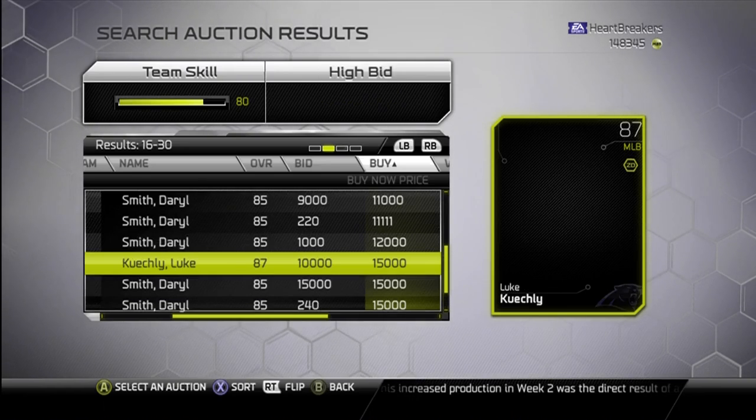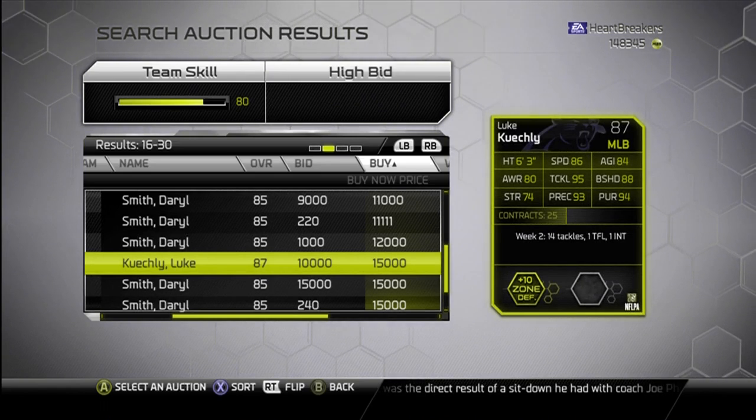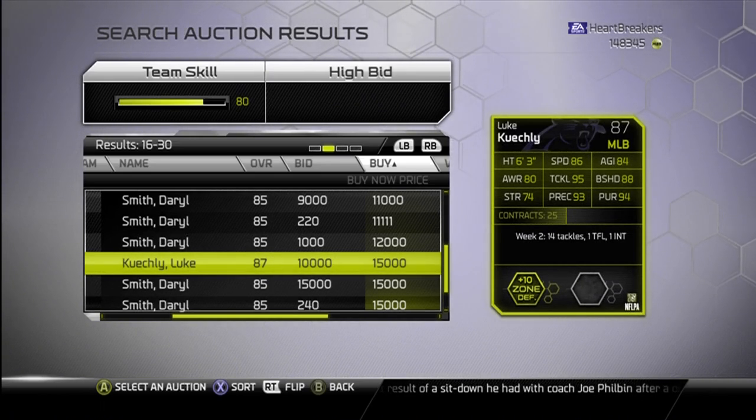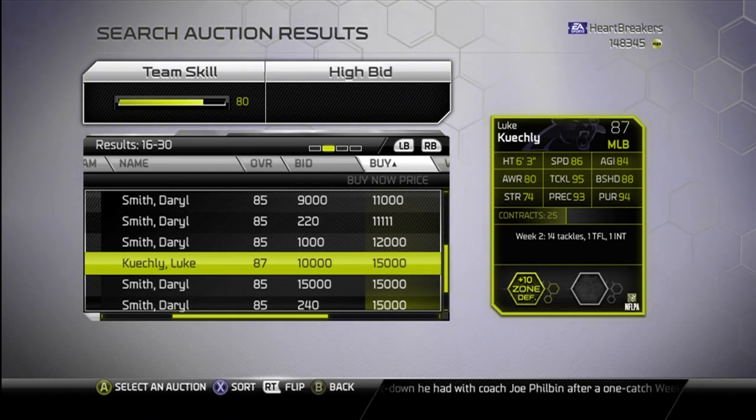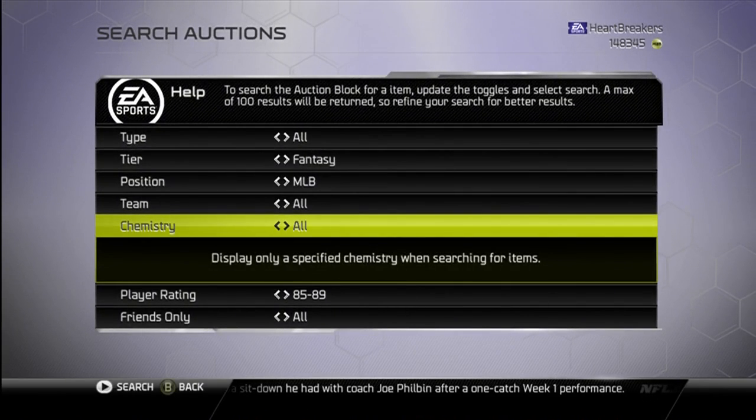I pulled Luke Keekly yesterday too — opened up a bunch of packs and pulled Luke Keekly. He's 87 overall, pretty good speed, good tackle, good play recognition, good pursuit. He gives plus 10 to zone D, so that's good stuff right there.